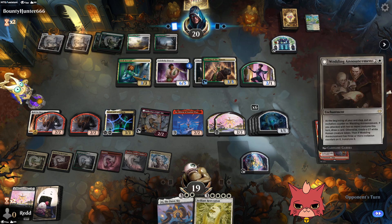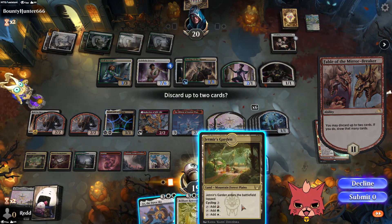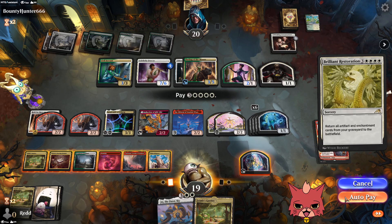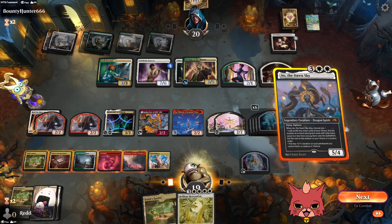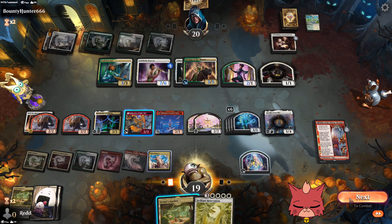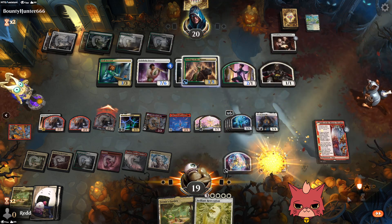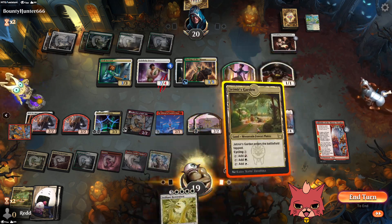They go for the draw — Wedding Announcement, nice! A great draw. More counters on the Fencer here. I'm gonna ditch the Jetmir's Garden and see what we find — another Jetmir's Garden. Brilliant Restoration — it seems a little unnecessary, doesn't it? It just hits a couple of these. I guess Ao is much better. Wait, were we planning on swinging? No — they have a great board state. I guess we could get another treasure this turn, and we could start swinging with all of our 1/1s. But I'm gonna wait.